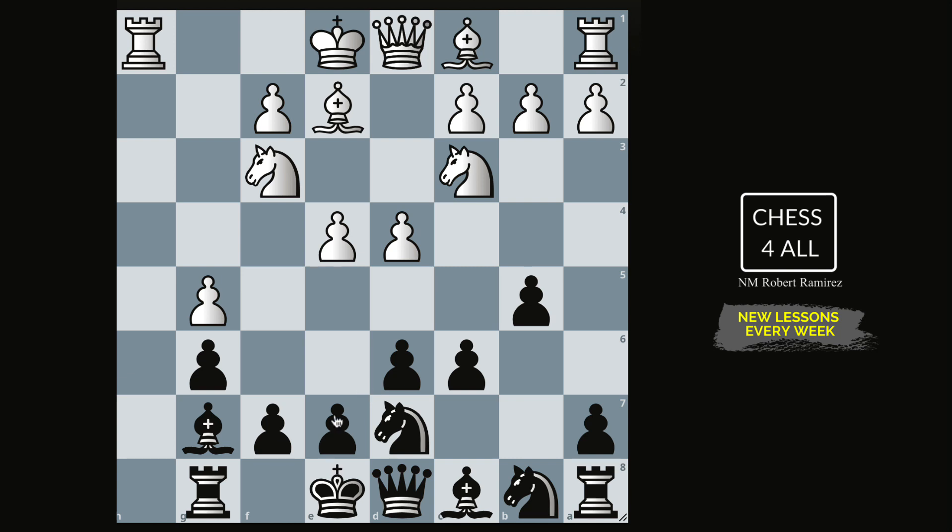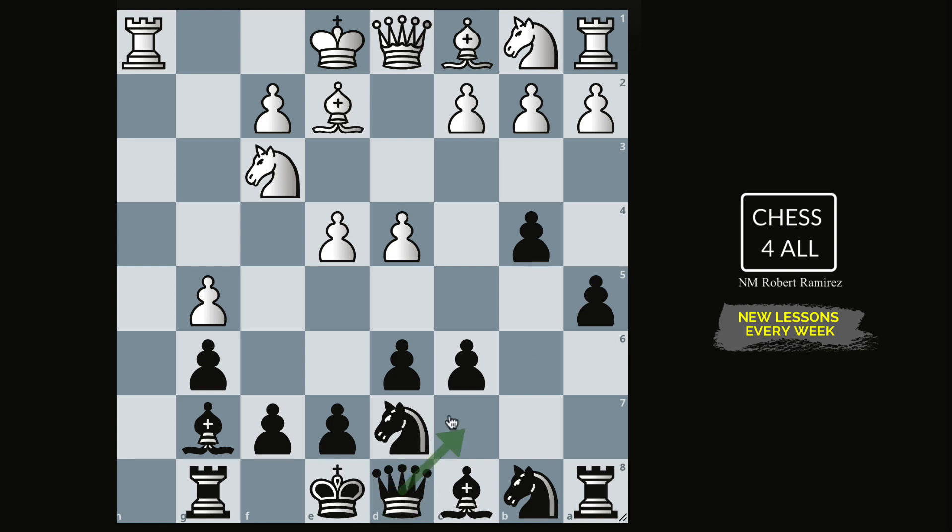We have nothing to do on the kingside for now, so we expand on the queenside: pawn to b4. The knight has to back up — development issues for white. Now pawn to a5. Notice Yasser did not play Qa5 like I recommended back then — again this is why you review games. Even if I tell you something, I might be completely wrong. Now you can compare both ideas and decide whether you like a5 better than Qa5, or whether you prefer what I originally suggested. Yasser continues expanding with a5.